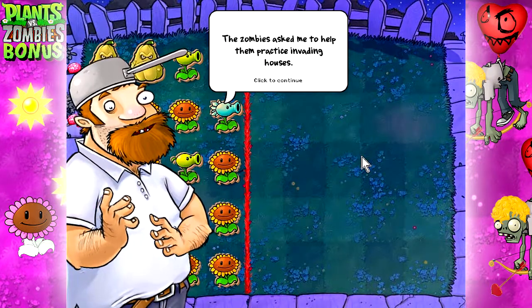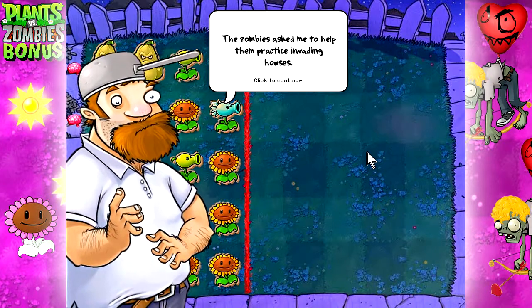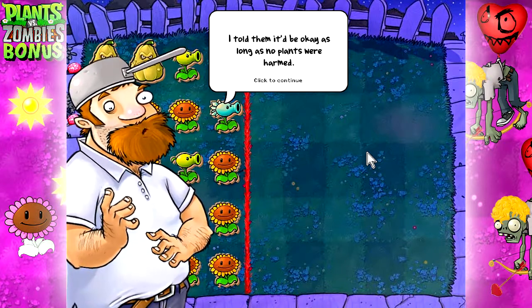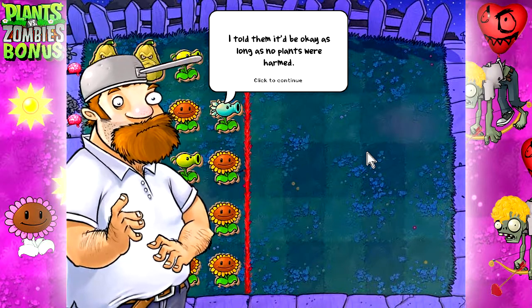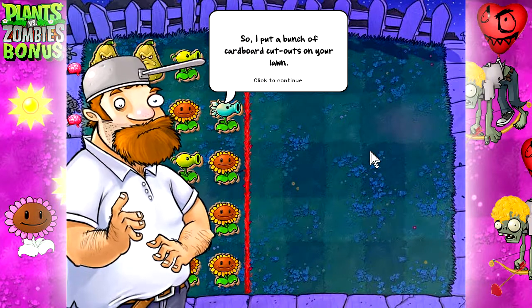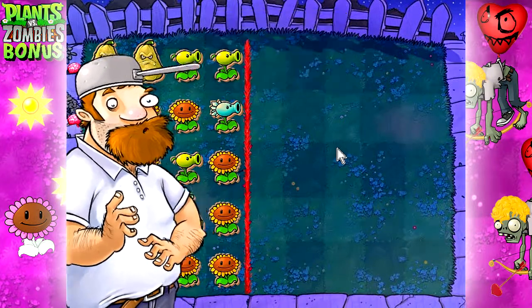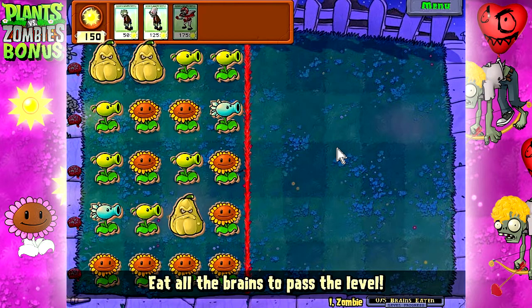The zombies asked me to help them practice invading houses. I told them that's okay as long as no plants were harmed, so I put a bunch of cardboard cutouts on your lawn. Have fun. Eat all the brains to pass the level.